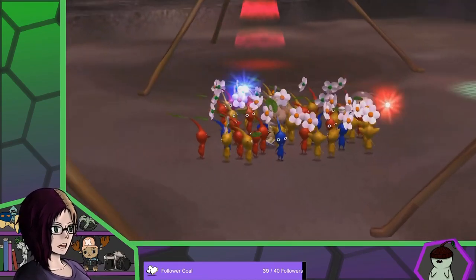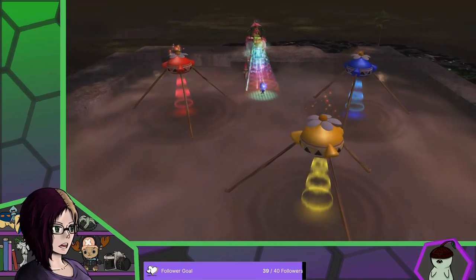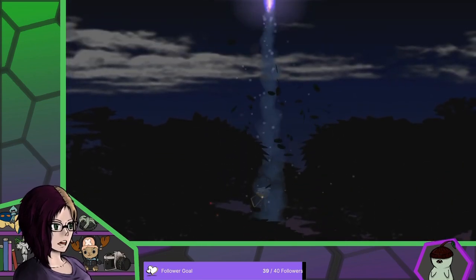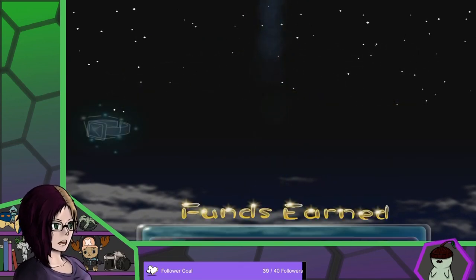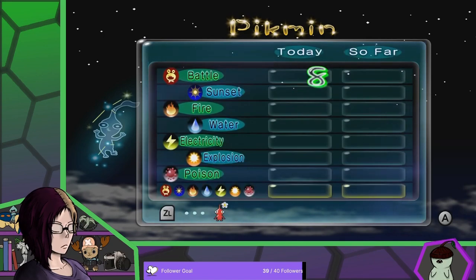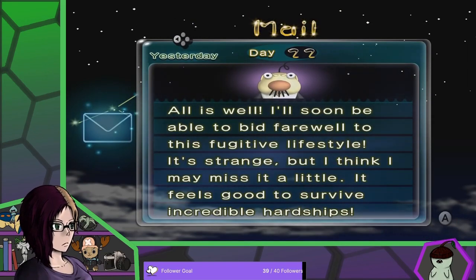Let's start by grabbing a group of every color to go into the one close by, and then a group of primarily yellows to go to the next spot — the last one. I can also get whatever's probably buried, too. But four. Twenty-eight, twenty-seven, twenty-three. Eight still died in battle and one drowned. All is well. I'll soon be able to bid farewell to this fugitive lifestyle. It's strange, but I think I may miss it a little. It feels good to survive incredible hardships.